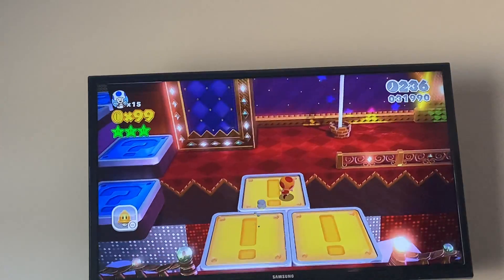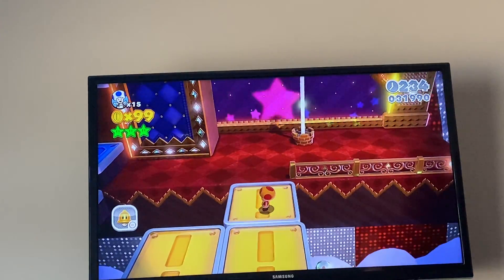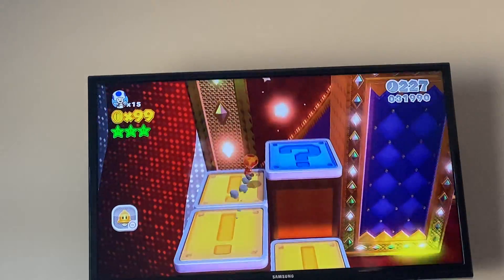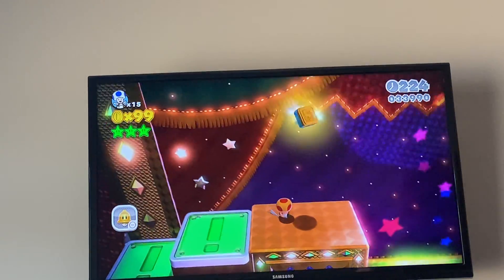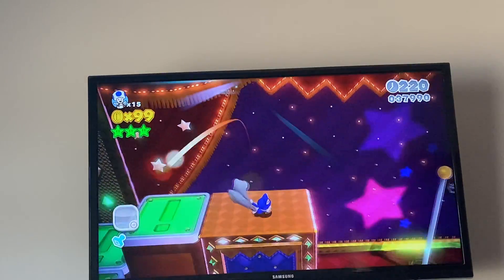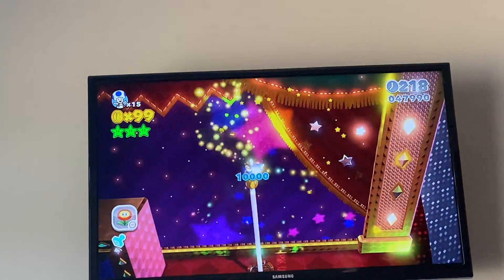I'm going to do all the little platforms again. Jump — jump here, jump there, jump there. And then this platform comes down, which you can do a wall jump or you can use the catsuit to climb up there.